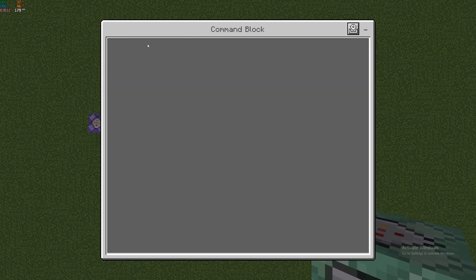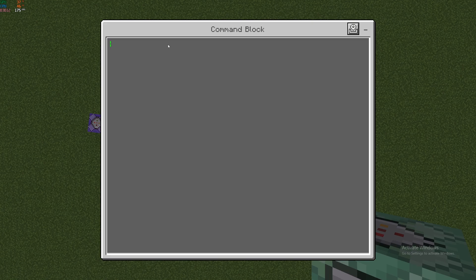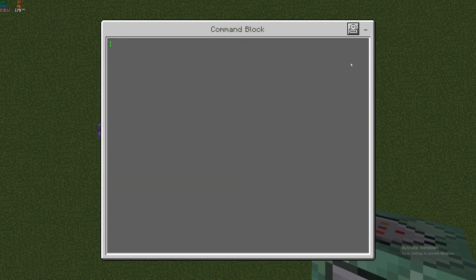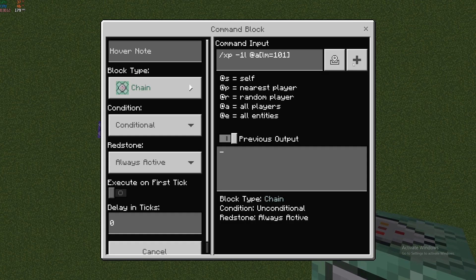After that we're going to place another chain command block. This time we're going to do a titleraw command — I'll put this in the description so you can copy and paste it — which will let you know that max level has been reached. The last chain command block is: xp -1 level, at all, level minimum 101, so it resets back to 100. That's where I'm setting the level max — 100.